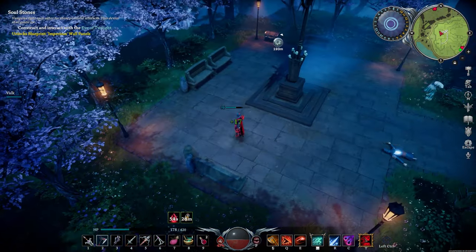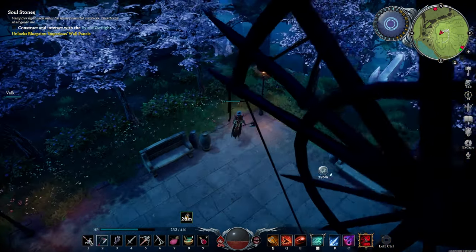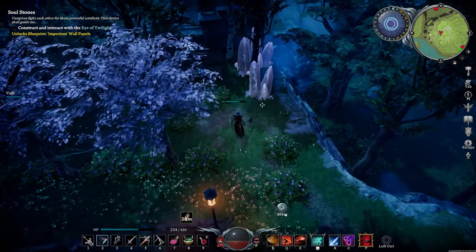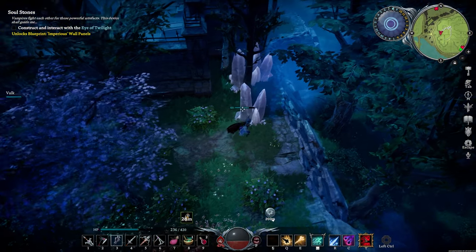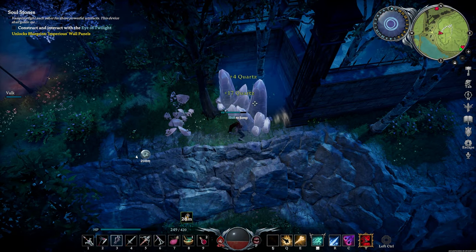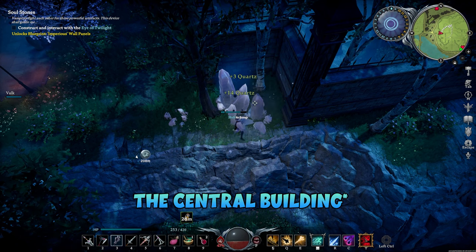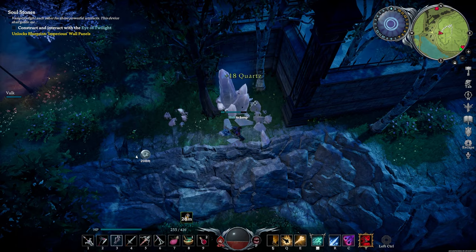Now that you've cleared an area out, you'll see the Quartz Crystals here. Obviously you've got to use your Mace on these. If you haven't fought the boss in this Monastery yet, I'd recommend not going inside the Monastery, as you might not be prepared for it.